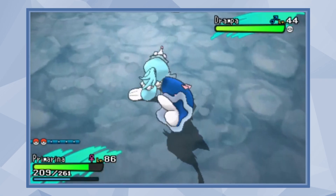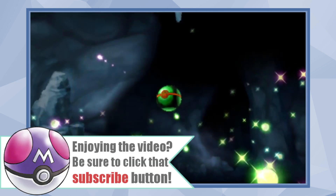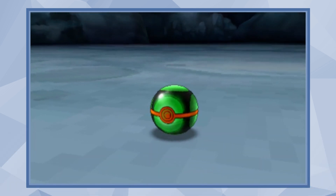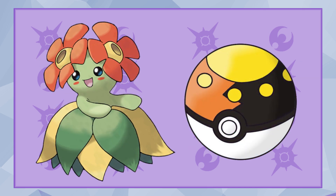Now one thing that annoys me about the current list of Pokéballs is that they're very niche and they could easily have counterpart Pokéballs. For instance, the Dusk Ball raises the capture chances of Pokemon when you're in a cave or when it's nighttime. So there was a user that came up with the idea of the Dawn Ball, which gives you a higher capture rate during the day and in brightly lit buildings. As well as the Sun Ball, which has a higher capture rate for Pokemon that evolved via the Sun Stone, just like the current Moon Ball.